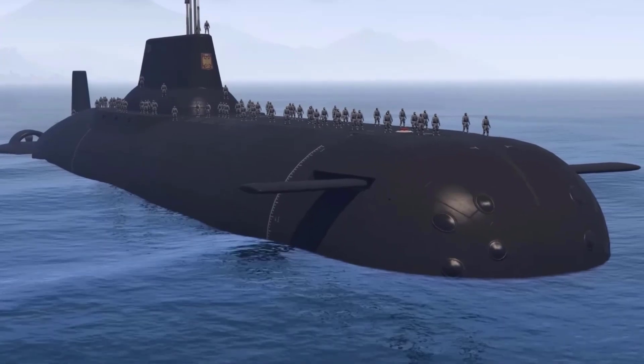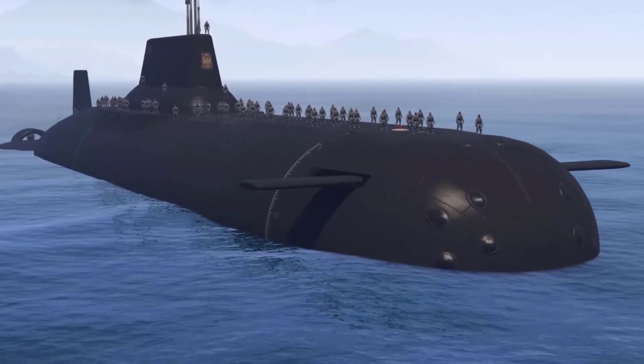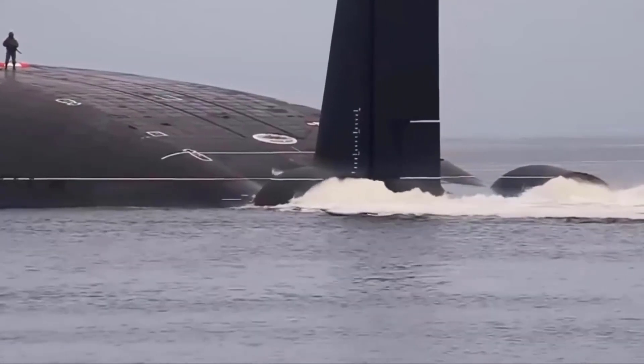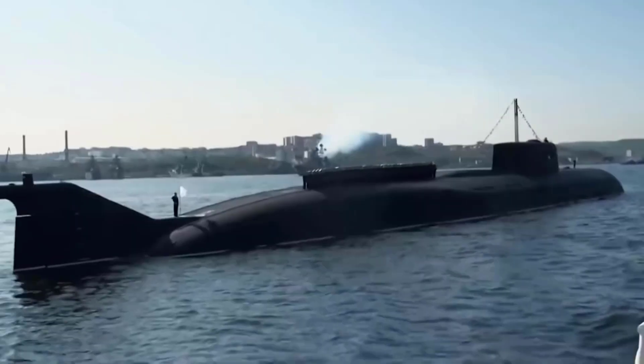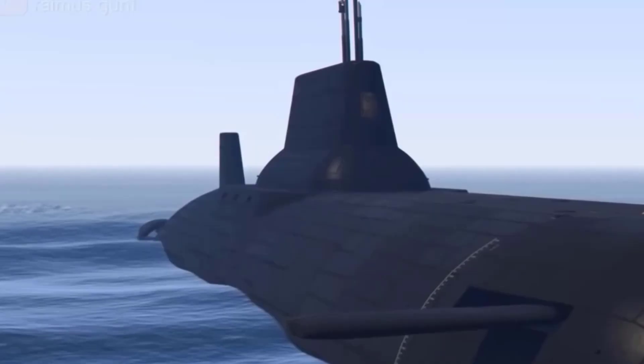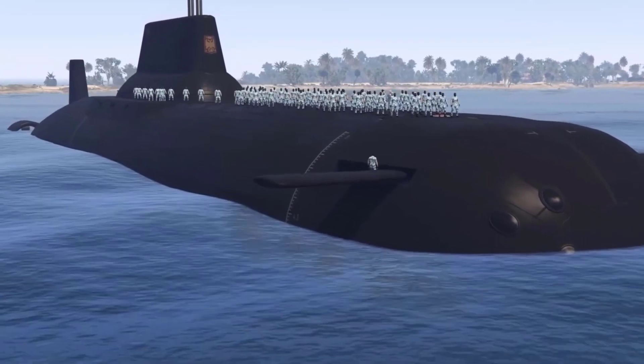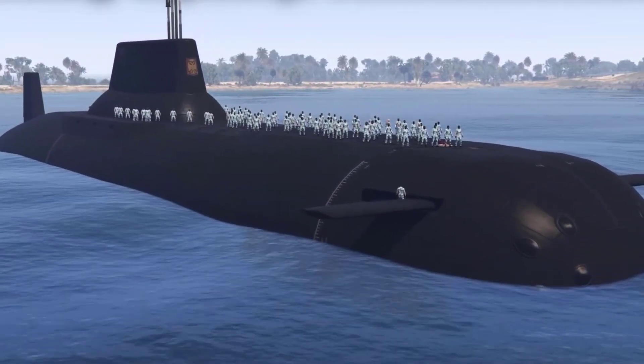The Ramius is an uncontrollable submarine featured in Grand Theft Auto Online as part of the Doomsday Heist update. The vessel appears to be based on the Typhoon-class nuclear-powered submarine, having the characteristic rounded front end with horizontal diving planes. The vertical sail is located in the back half of the boat. It has a more square-shaped aft section and shrouded propellers.